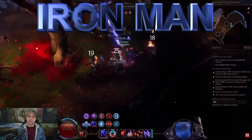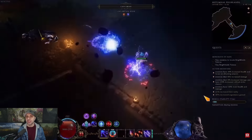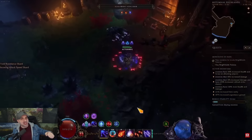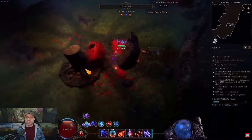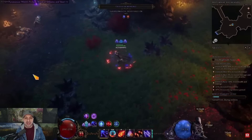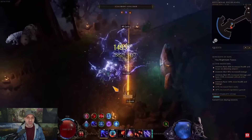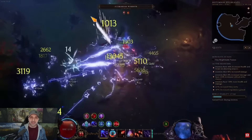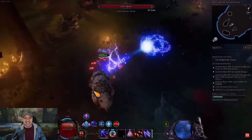Build number two, sticking with Rune Master, is my Iron Man build. The reason I call it Iron Man is because it uses an invocation called Lightning Web, which is literally a lightning blast you shoot out of your chest. Very fun, very cool. I tell people all the time that lightning is actually my favorite element. Not only is it so visually appealing in Last Epoch, it is always very strong and great for crit and crit multiplier builds. For this build you are using spark charge, lightning blast, and an invocation that shoots a lightning blast out of your chest.